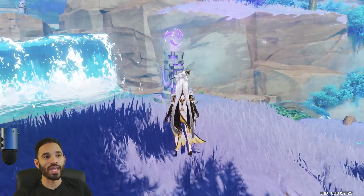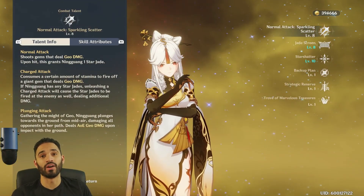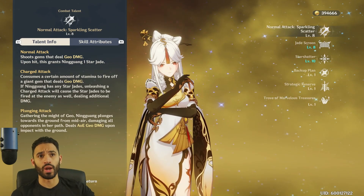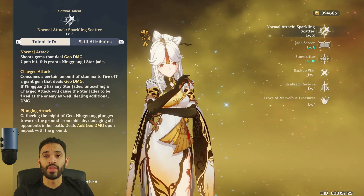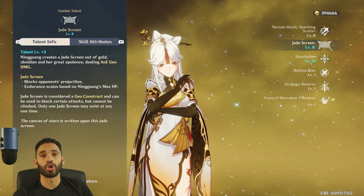Her charged attack on my current build hits for 40K times two, plus another three 10Ks from the star jades — and it doesn't cost any stamina. That's the most important thing about her kit. Talent priority: level her normal attack to level eight first before anything else. If you want to crown her, take it to level 10 first. Priority two is her ult, and priority three is her elemental skill.